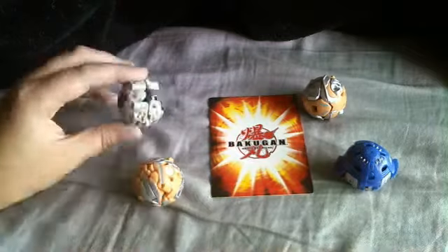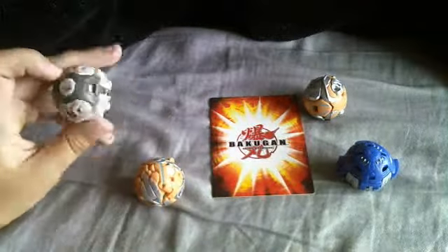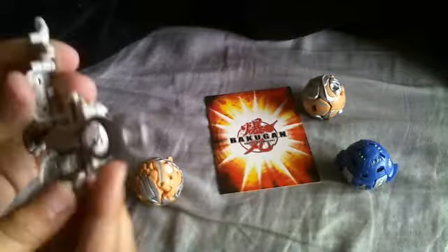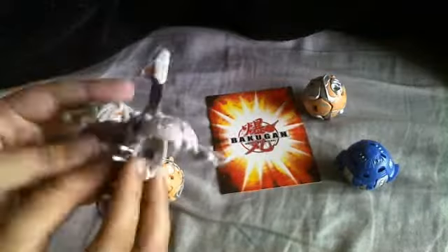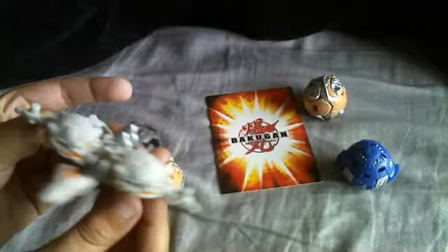First up, our Bakugan Sky Raider. You get a chaos beta john, and he goes really high and he actually stood on the gate card. He has a lot of manual parts, like these wings here — sorry I can't really get it in because I'm pretty far back from the camera — these little feathers I guess.